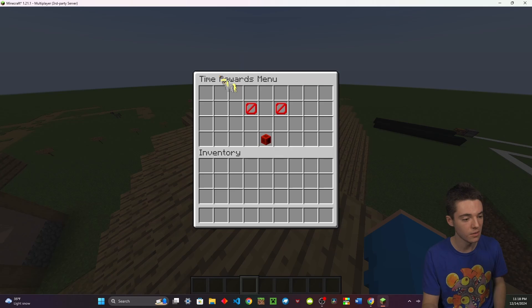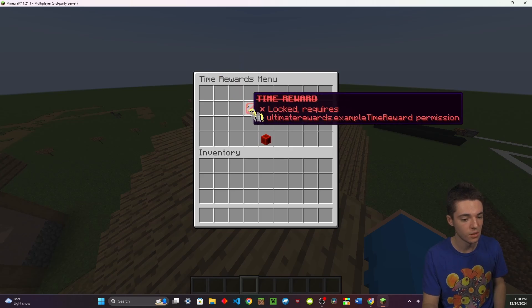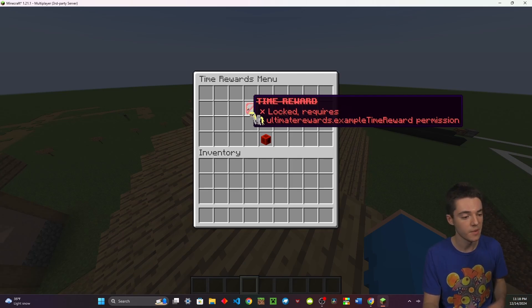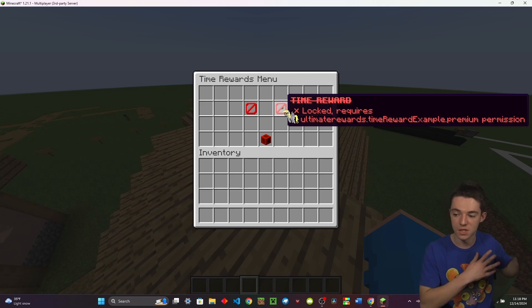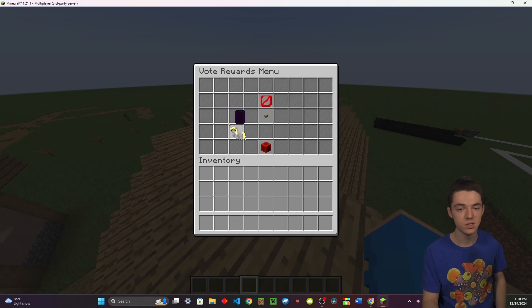Right here we have timed rewards — you need the 'ultimaterewards.example.timereward' permission to access these, so I'm lacking that. This is the premium version, so you can have one for default players and one for premium players that has better loot.